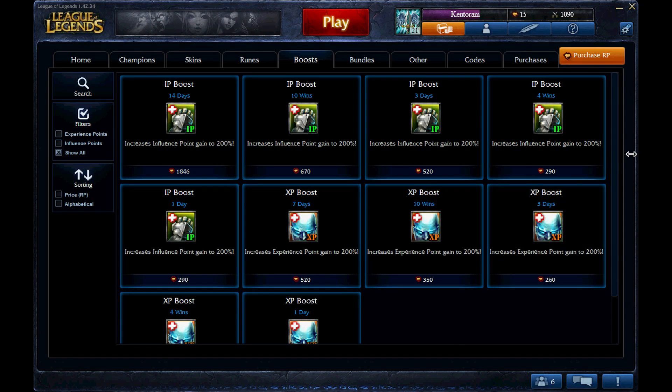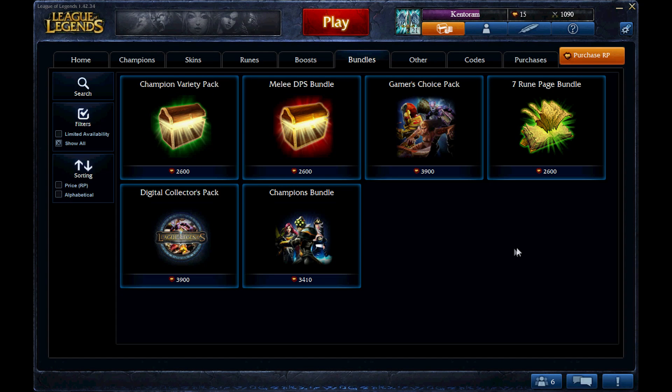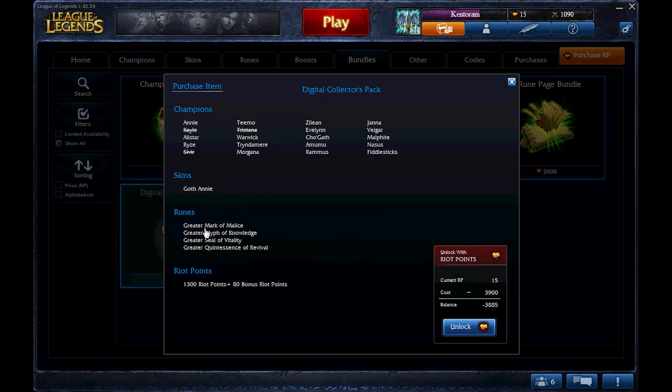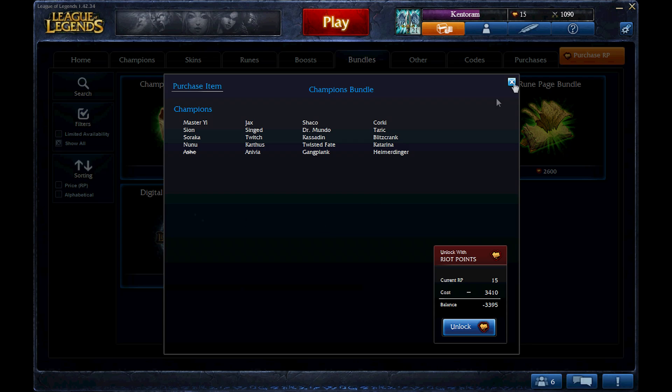Once you purchase RP Points, you can purchase boosts — IP boosts and XP boosts are the only two available. IP boosts help you purchase champions or runes, which you do need in the game. XP boosts level you up until you reach level 30. After that, buying an XP boost is a waste of money since there's no level beyond 30 right now. You can also buy bundles, which come with champions and rune pages. For example, one pack costs 3,900 RP and gets you 30 champions, skins, runes, and additional Riot Points — it cuts the price quite a bit.